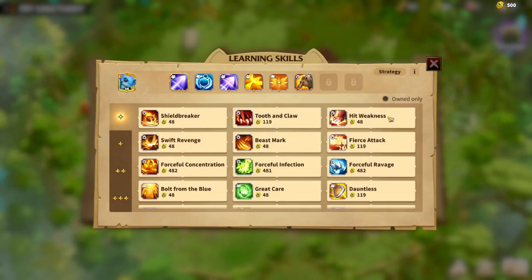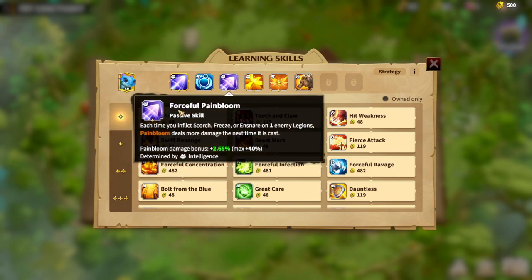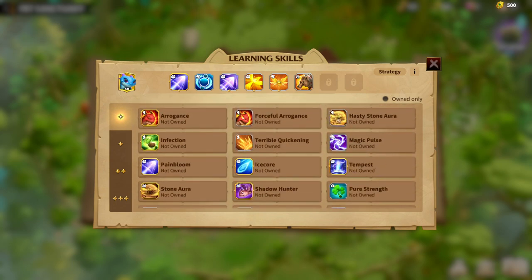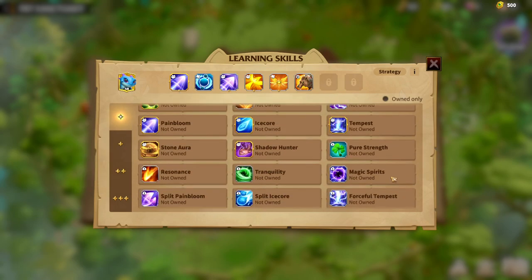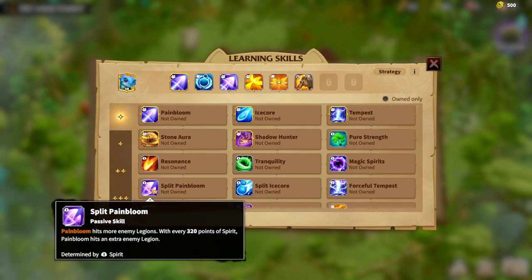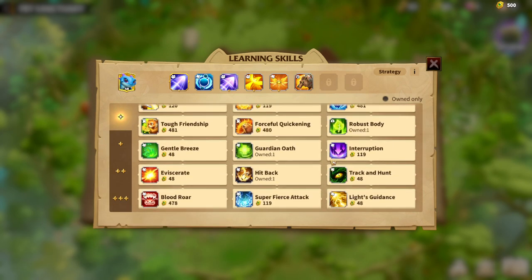In my opinion, whenever you get the Sapphire Fair Drake, you need to upgrade the skills that are synergistic to its skill set, which is Pain Bloom and Forceful Pain Bloom. I spent a lot of coins to get one-star Forceful Pain Bloom. It's better to finish the Pain Bloom line in general. The third one is Split Pain Bloom, which I unfortunately don't have. If you can get Pain Bloom, Forceful Pain Bloom, and Split Pain Bloom, that will already be amazing.